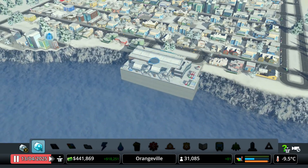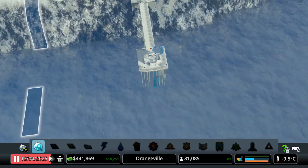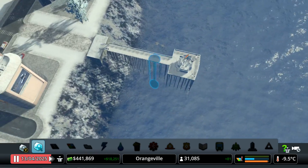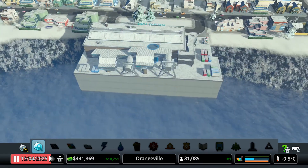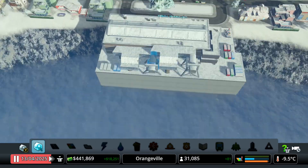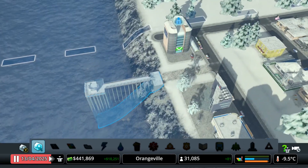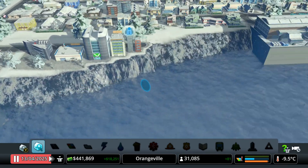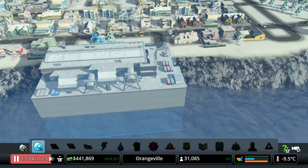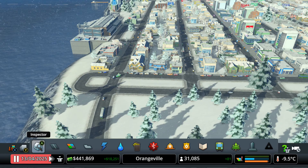I actually really like this area for the most part. And also, we actually did one more thing — we had this restaurant pier, and what I did here is actually moved it all the way towards here, made a road right here, and built it right here, because I think it looks a little bit better than before — rather than pretty much in the middle. And yeah, that's all the changes I've done. Let's get right into this video and get started on doing all that great stuff.